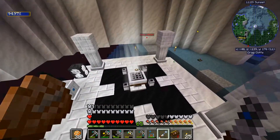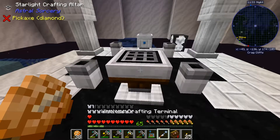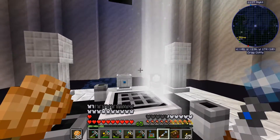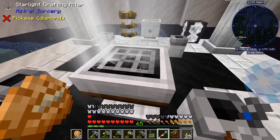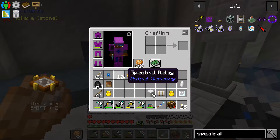We craft spectral relays using the wand. Make sure there are no creepers around — I've had a couple creepers blow up on me a couple of times here. I'd only made four of them, so let's go ahead and make the last bit. There we go — we have 10 spectral relays.